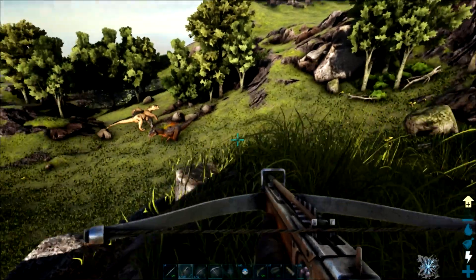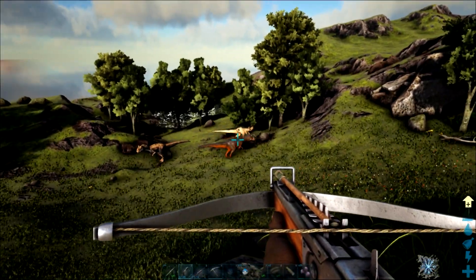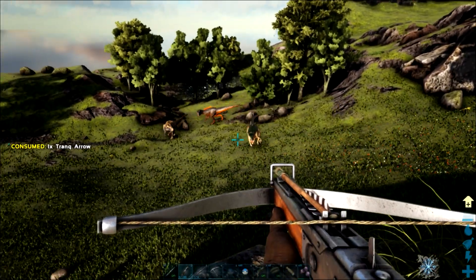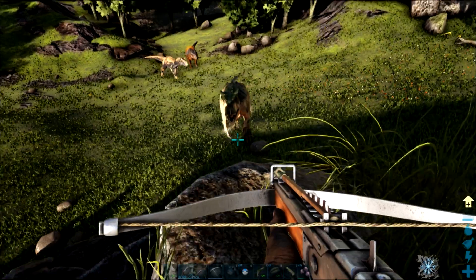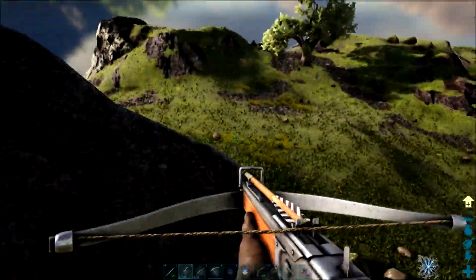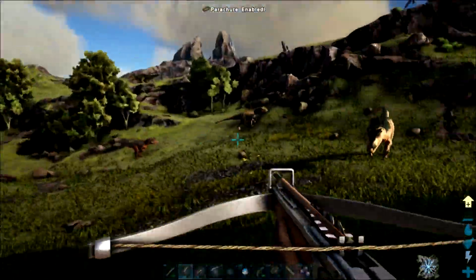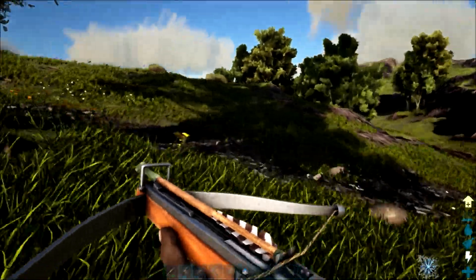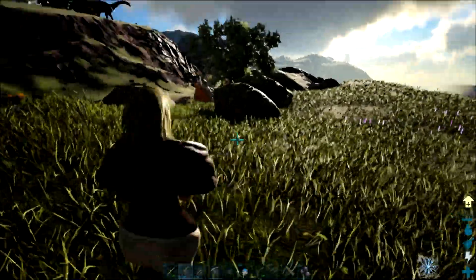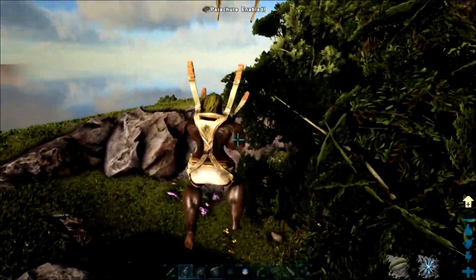This here is the metal cave everyone talks about. They said it was right near the bay. There's actually an alpha argent right above it. Ghost, cut your cord and start parachuting — we're going to land. I want to confirm that's an alpha argent. Okay, cool. That was a little faster than I thought. There's crystal right at the bottom of this waterfall, along with plant species X.